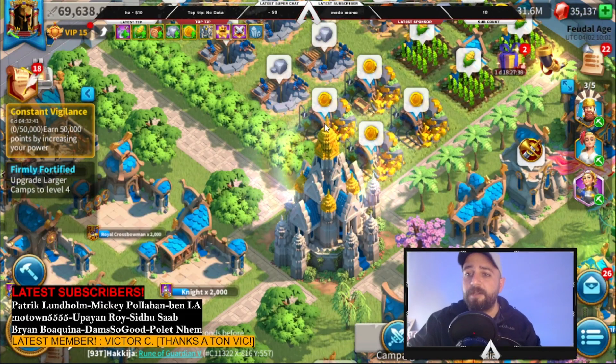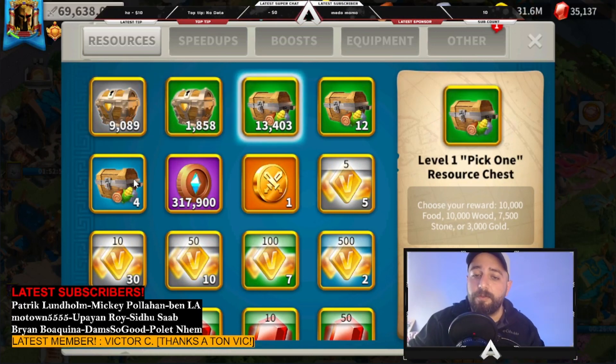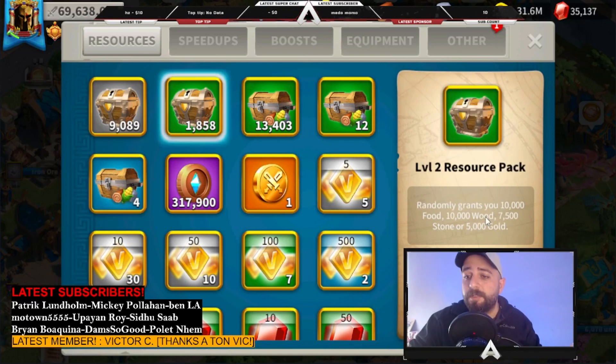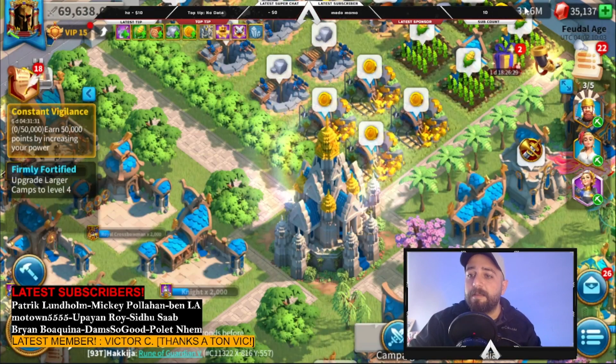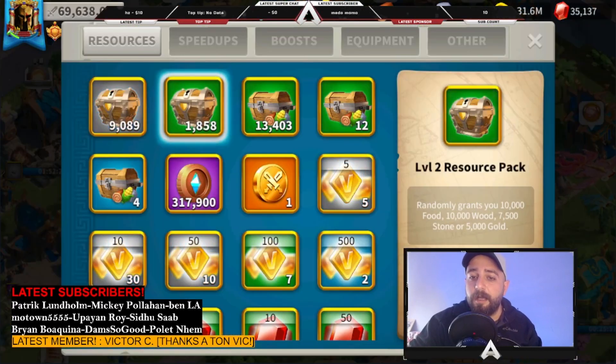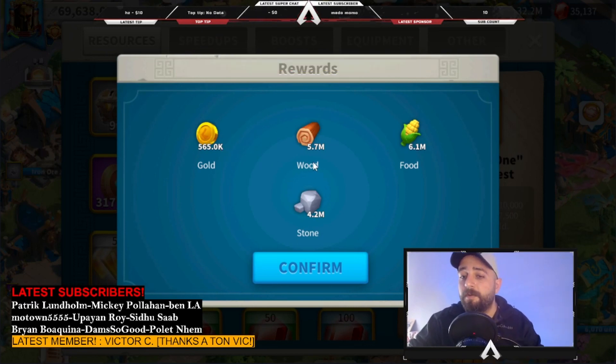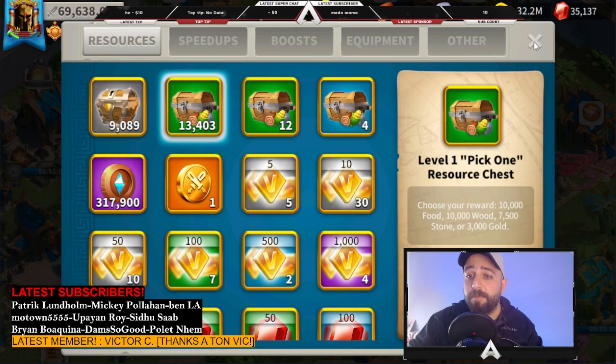Mistake number three is more of a beginner mistake — it's about your resources. If players rally your city, they can get all the resources you have sitting in your city. That's why you should never use resource packs unless you need those resources right now. Resources in your chest cannot be plundered, but resources sitting in your city can. For example, if I open these packs now, I'm risking an extra 500 gold, 4 million stone, 6 million wood, and 6 million food getting stolen. Always save your resource tokens and only use them when you actually need them.